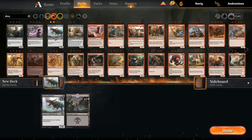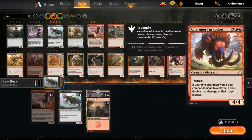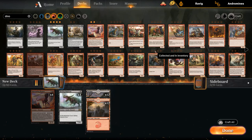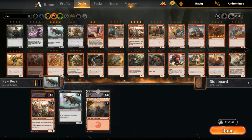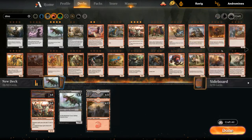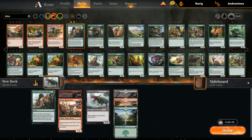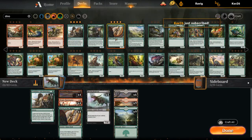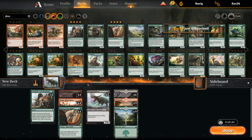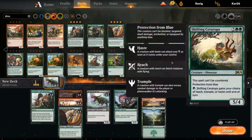Alright, let's try Jund Dinosaurs featuring Rotting Regisaur. We've got Marauding Raptors, and I'm not sure if we want Otepec Huntmaster or if we want the green to drop that ramp. We could play a Tally, could play Monstrosaur. So yeah, it's either Drover or Huntmaster — I'm not sure which one's better.